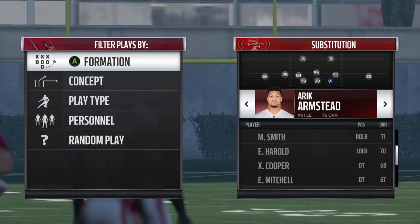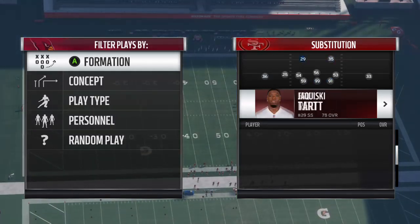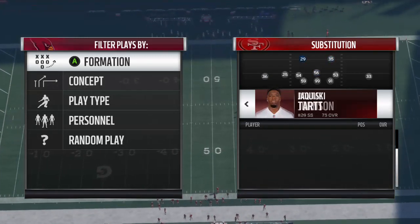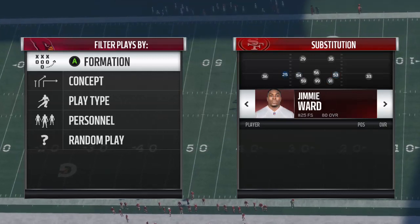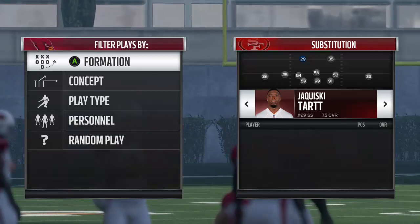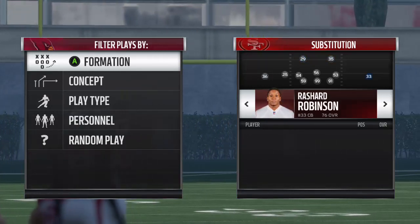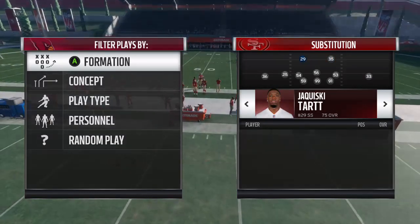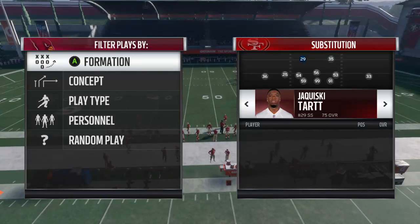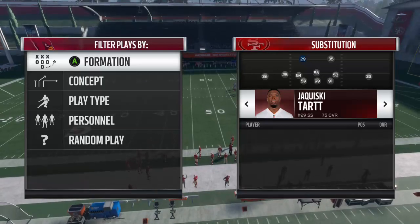Safeties are better off being coverage ball hawks, so I like the safeties being ball hawks. Since we're in regular teams, we don't have much to choose from. Tart, Reed, and Ward are all in, because I subbed Jimmy Ward in as the third cornerback — I like him as a nickel. If possible, you want block-shedding corners. Both the Niner corners are actually pretty good on block shed. The Niners' offense is horrible, but it's regular teams.